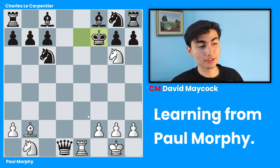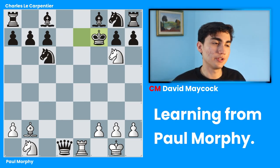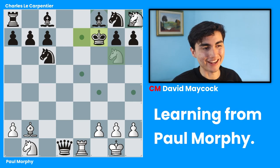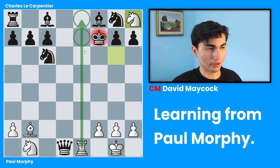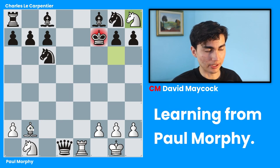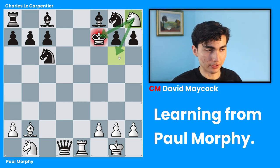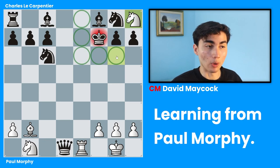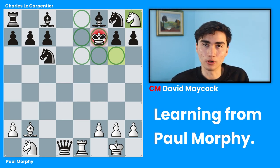White is obviously not going to take the queen — white has a very good move. Can you find it? Paul Morphy plays a third Zwischenzug in a row with knight takes h8. Why is this so great? Can the king go to e8? No — the rook is covering e6, e7, e8. What about f6? No — the bishop from b2 covers that square. What about g6? That's the magical thing about this knight move — it is both checking the king and preventing the king from escaping to g6. The king has no escape squares, and the king is in checkmate.